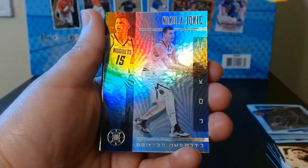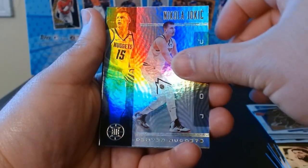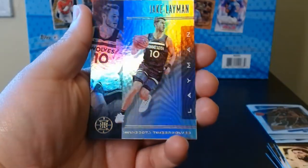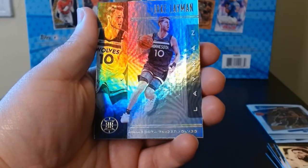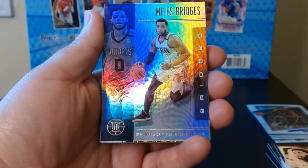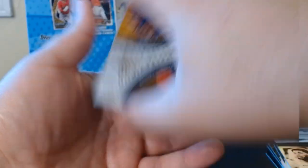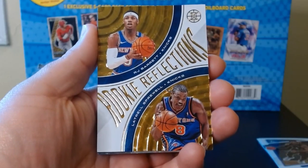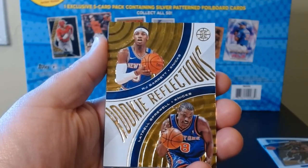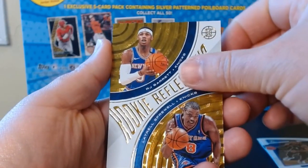Donovan Mitchell with Utah. Hey, we got a Joker base — always love to see him. Jake Layman — not familiar with the gentleman, but good for him to make it into the league. Miles Bridges. Okay, we got something here — rookie reflections, RJ Barrett! Oh yeah, I almost forgot about RJ, he was in this year. There we go — with Latrell Spreewell.